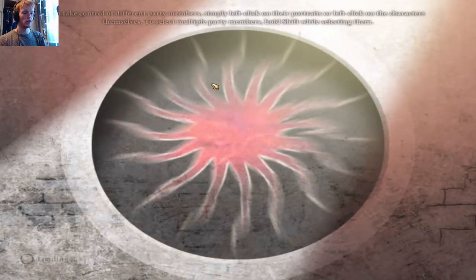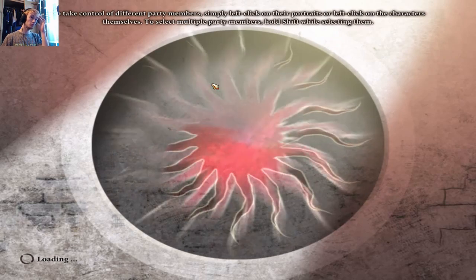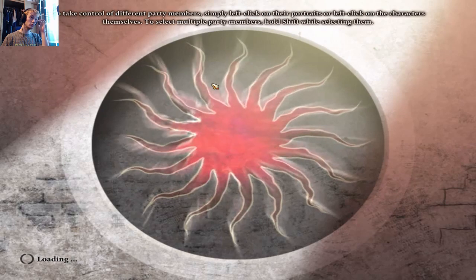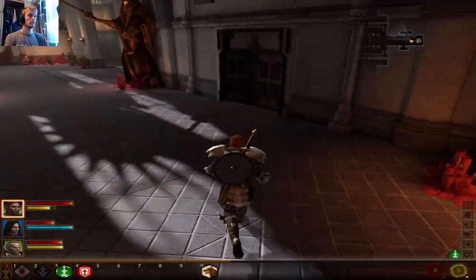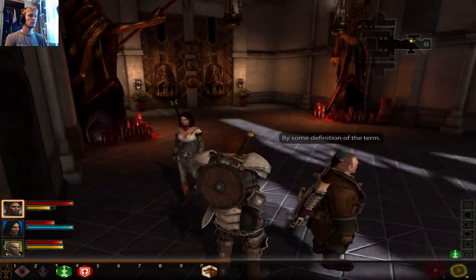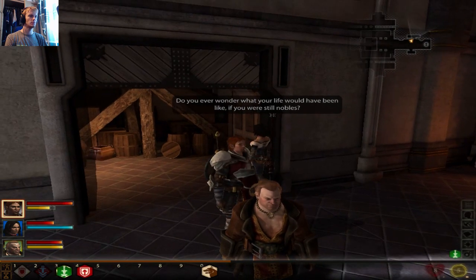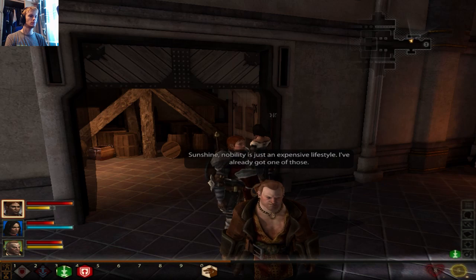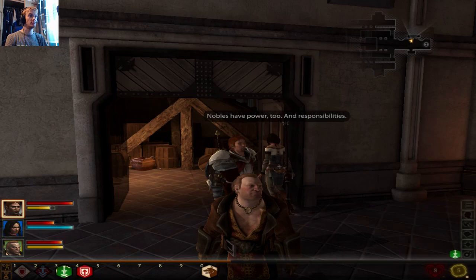Let's head to the Chantry and see if there's anything interesting here. Varric: 'Right — your family used to be noble, right?' 'By some definition of the term.' 'Do you ever wonder what your life would have been like if you were still noble?' 'Sunshine, nobility is just an expensive lifestyle — I've already got one of those.'